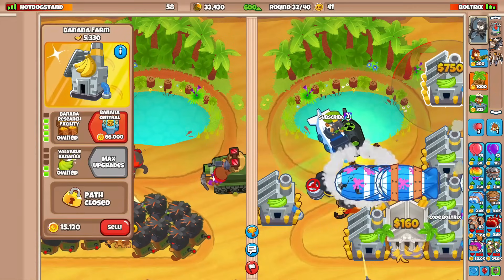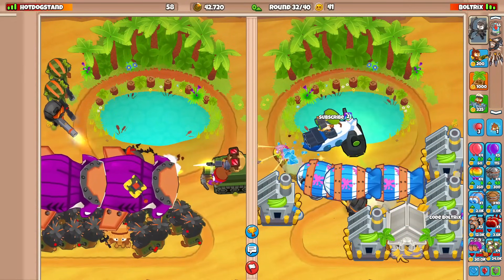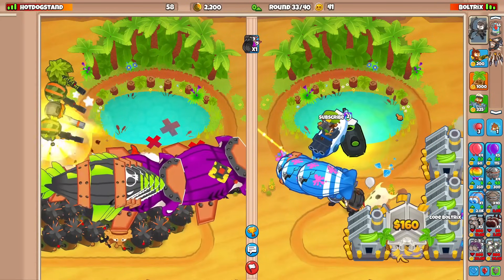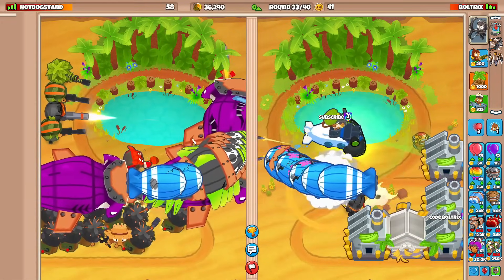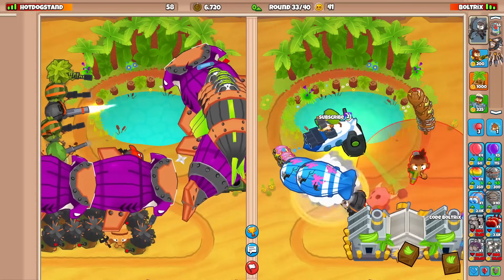I should send a crap ton — not super dense, because we want to slowly but surely sell off our farms. I didn't mean to send those ZOMGs but that's fine because that forces Master Bomber for sure. We'll probably sell two towers. Got to make sure we can defend against a potential counter.